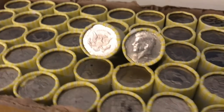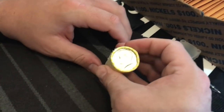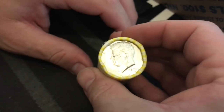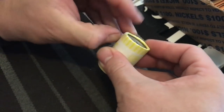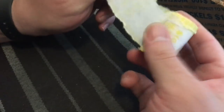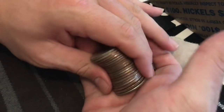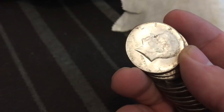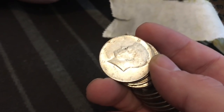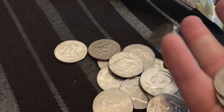We're going to go ahead and open this box live guys. All right, we got the first ender right here. This is the 1965 ender. Let's go ahead and open that up and see if there's anything else with him. I'm hoping this is going to be a little party — a silver sandwich. Looks like he's alone. 1965. That's 40% silver. Anything 65 to 70 is a 40%. Anything 64 and lower is going to be 90%. We do know that the other ender is a 90.